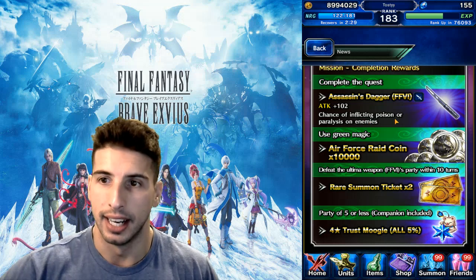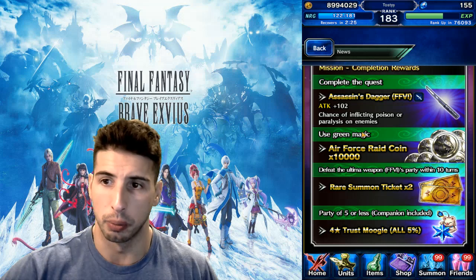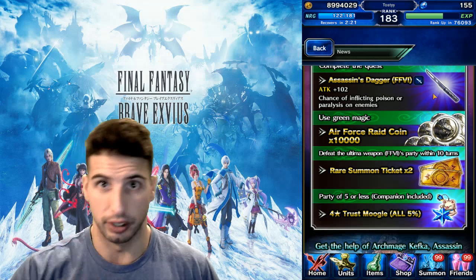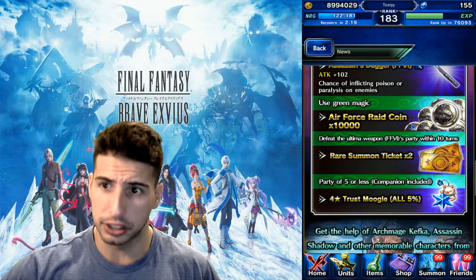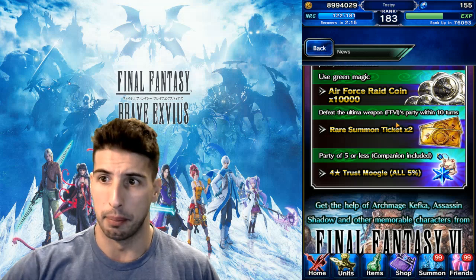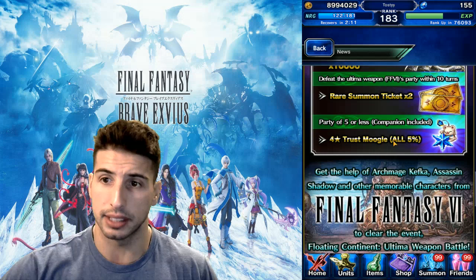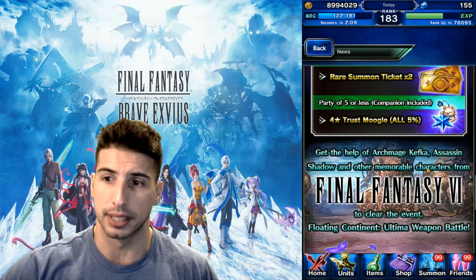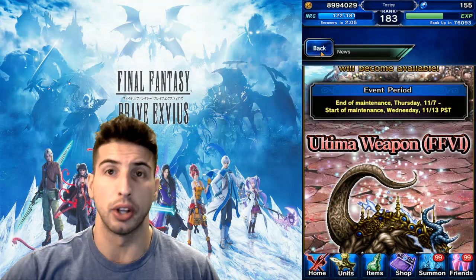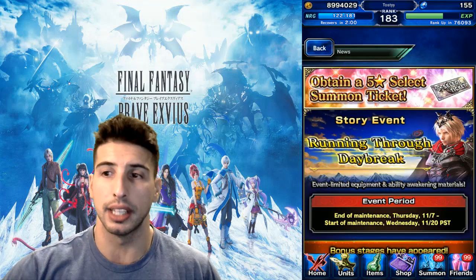For rewards: complete the quest and you get the Assassin's Dagger — Attack 102, with a chance of inflicting poison or paralysis on enemies — could be good for the arena especially with an AoE character. Use green magic and you get 10,000 red coins. Defeat the Ultima Weapon within 10 turns and you get two rare 7-star tickets. Beat it with a party of five or less and you get a 5% Moogle. This becomes available on Thursday after maintenance.